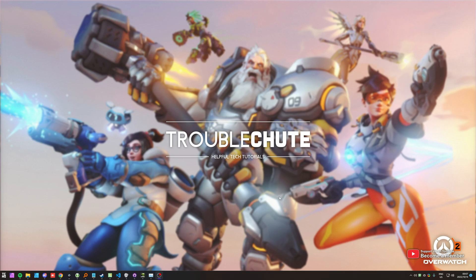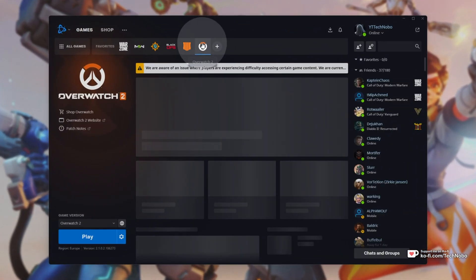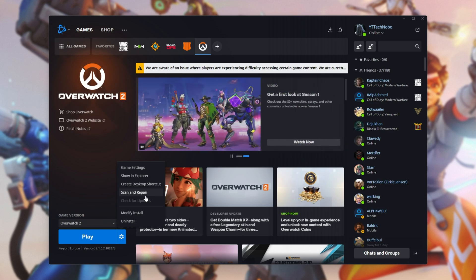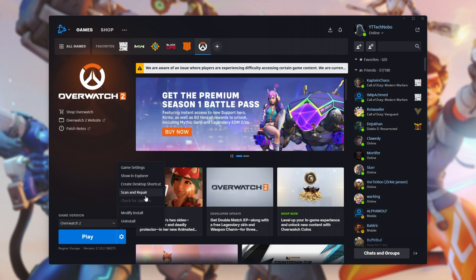First of all, the easiest and simplest fix is to open up the Battle.net launcher, head across to Overwatch 2, click the cogwheel next to Play, then select Scan and Repair. This will run through all of the local files for the game on your PC, check to see if anything's broken or corrupt, re-download those broken or corrupt files, replace them, and you should be able to play the game as per usual. However, this isn't always the fix.